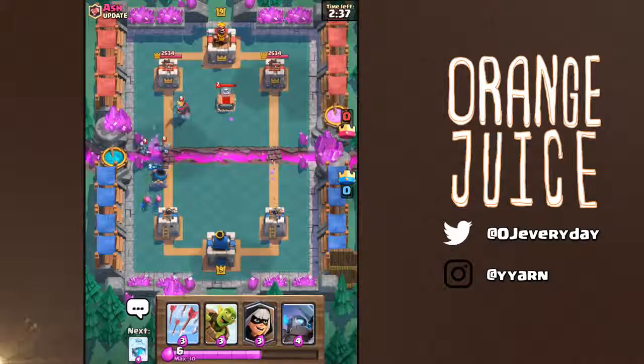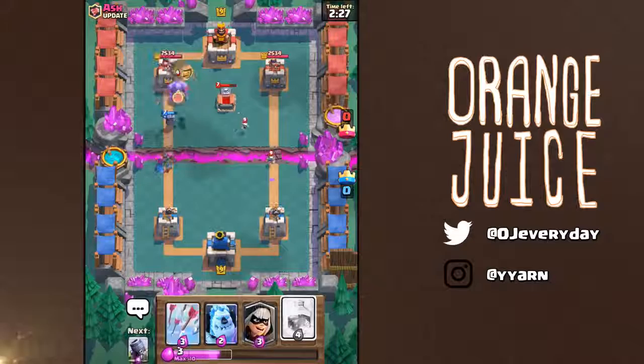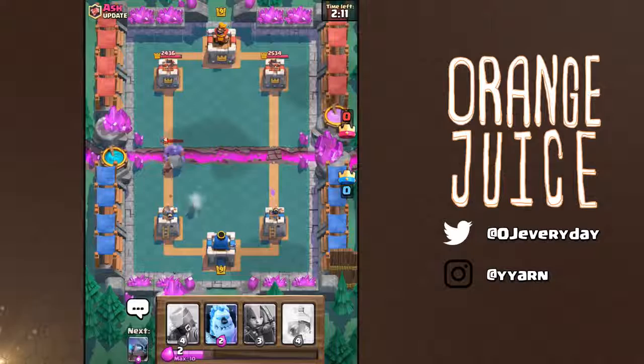The bandit is lethal if she hits the tower. Her dash makes her invulnerable — Ash had her one-on-one versus an Electro Wizard or Bowler, and she just bypassed the Bowler completely.